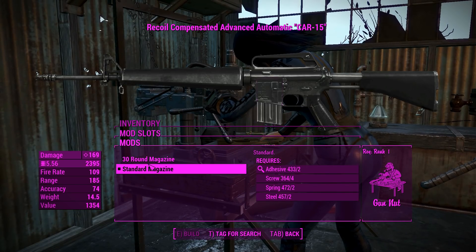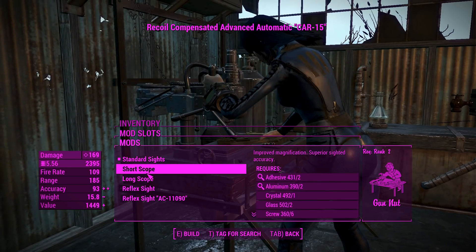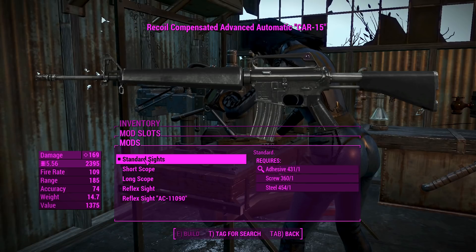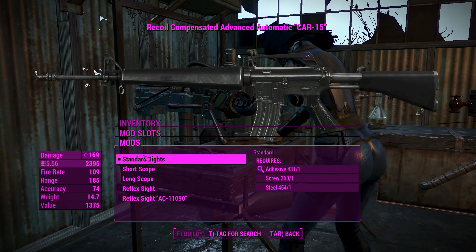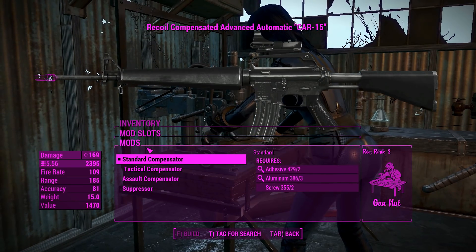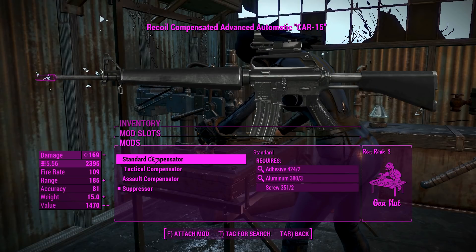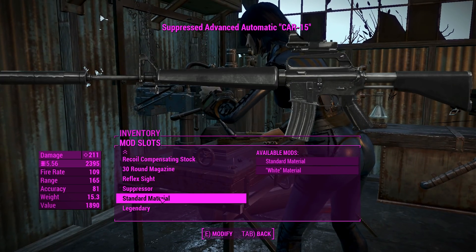For the magazines, you can either have the standard — I believe that's 20 rounds — or add another 10, why not. For the sights, you've got a good selection mounted above the carry handle, since this thing doesn't have a tactical rail. Everything's mounted up there, so we'll go for a reflex sight. For the muzzle, we'll definitely want a suppressor, because sneak is overpowered in Fallout 4 — though there are compensators if you want to go loud.